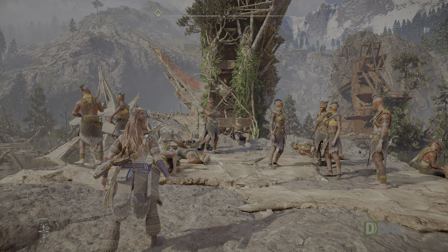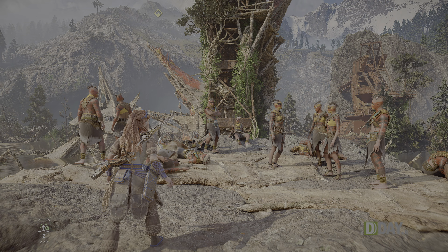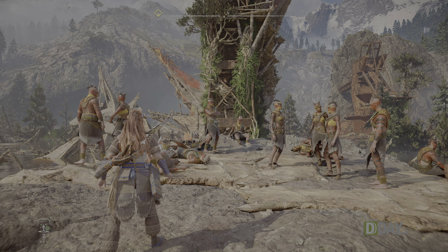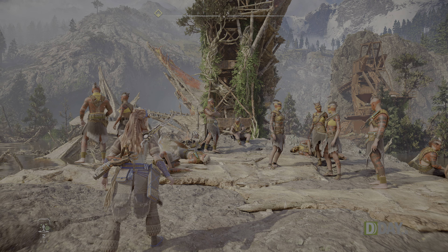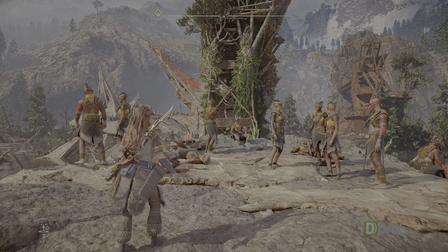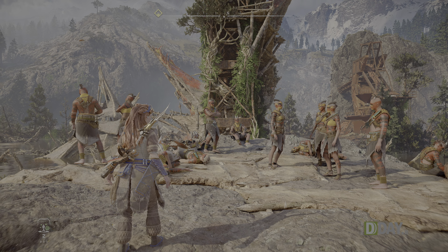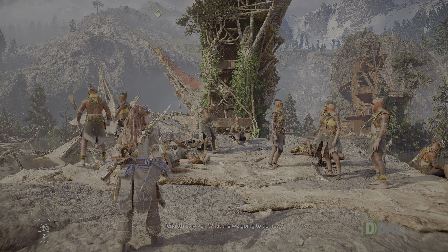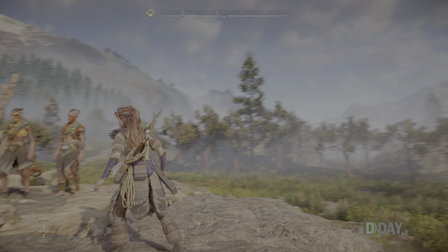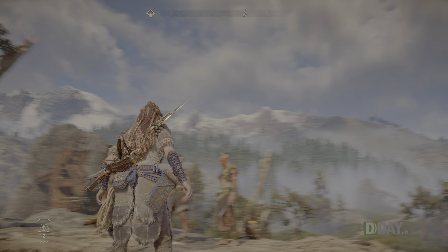Forbidden West ha due modalità grafiche: quella predefinita che dà la priorità alla risoluzione, con rendering in 4K e un frame rate target di 30 fotogrammi al secondo, e una modalità performance che privilegia il frame rate, abbassando la risoluzione di rendering a 1800p per centrare una frequenza target di 60 fotogrammi al secondo. Entrambe le modalità, ci ha confermato Sony, utilizzano una risoluzione dinamica che consente di mantenere il frame rate target in ogni situazione.